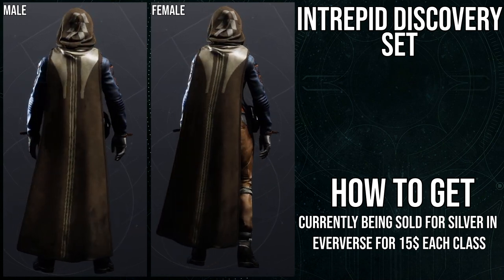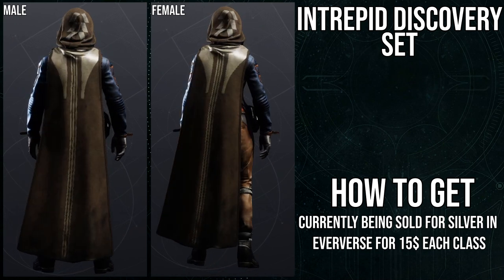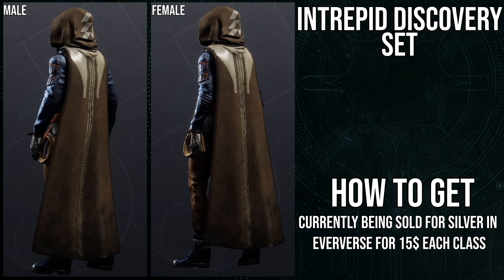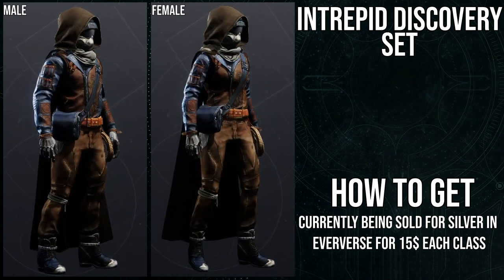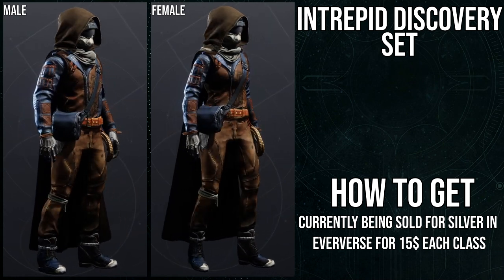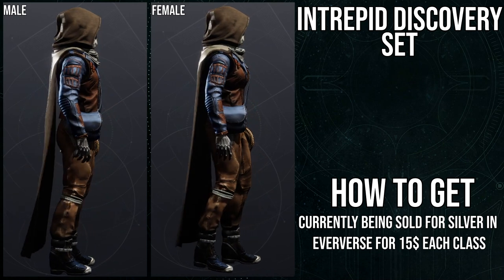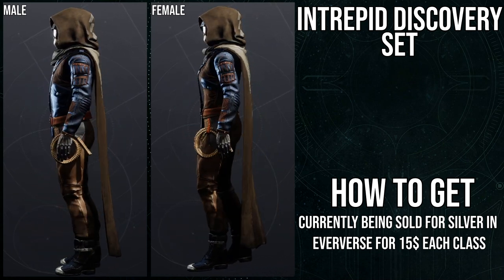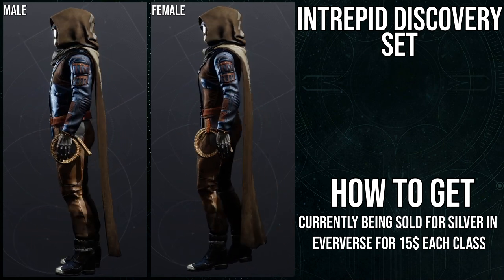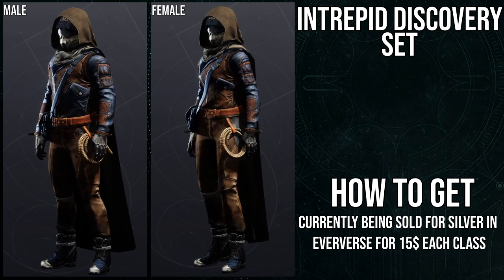Let's talk about the Hunter armor set. Some of these set pieces are so good. The helmet is sexy, the chest piece is absolutely sexy — I think it's the best piece from the whole set. The arms are decent. The boots are the only piece I have a problem with because they are actually reskins of a blue we had back in Destiny 2 vanilla, which is really unfortunate. I noticed right away that these are blue reskins. They're still useful, but the only real difference is the whip on the hip, which is a very minor change.